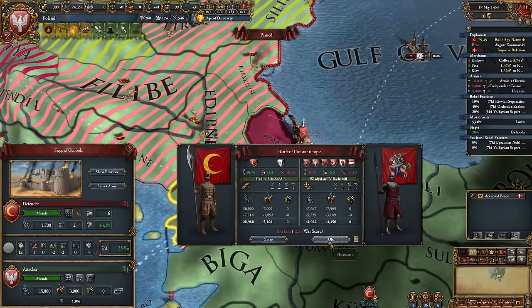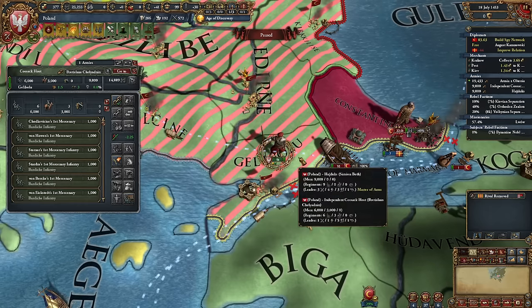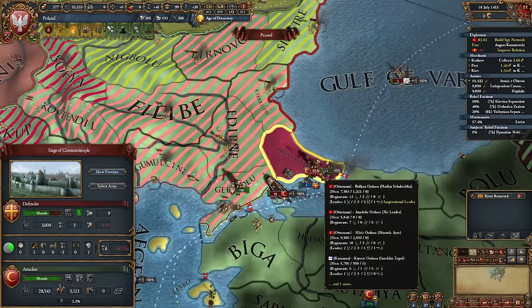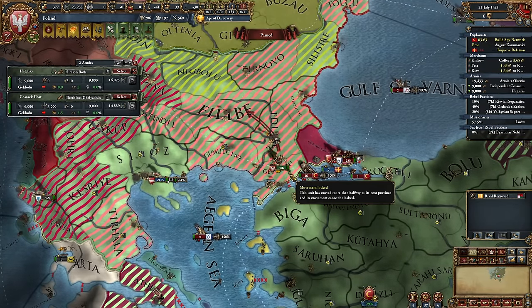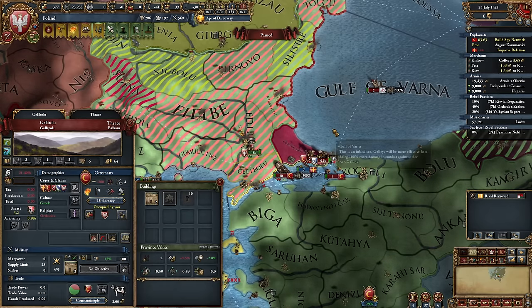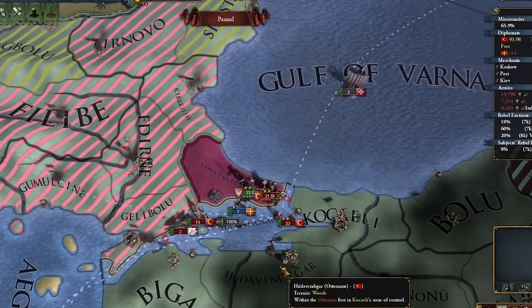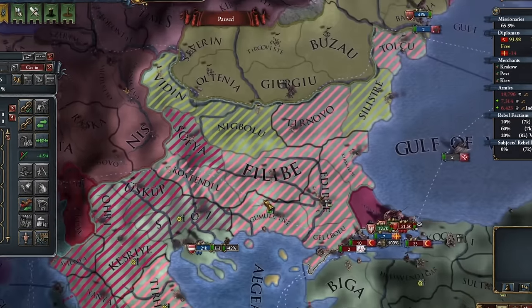That fortress still hasn't fallen. A defeat at Constantinople — but that defeat allowed us to complete the siege of Gallipoli, and we can now scorch the earth here. We need to remember that. Maybe if we retreat, the enemy might divide their forces. Yes, they're doing that, so let's return here. Let's wait for our garrison to replenish a bit. Time for another battle at Constantinople — hopefully it works. We have a slight troop advantage here, and the Turkish armies have fled. Let our mercenary army go and seize another fortress.